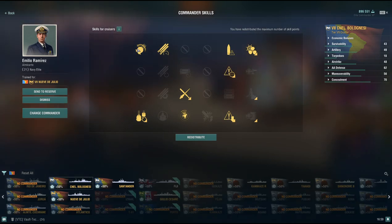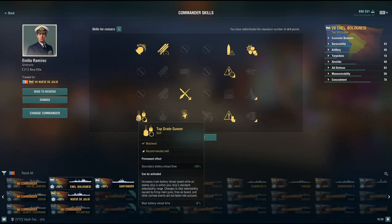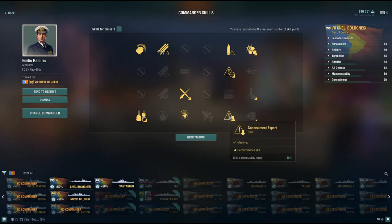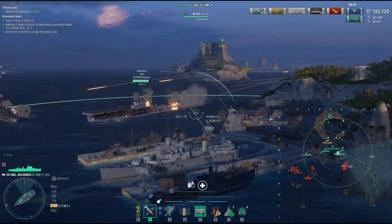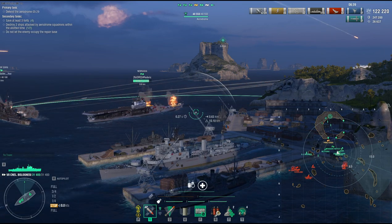The captain build is the exact same for Tier 5, 6, 7, and 8. I use this captain — it's what I think works best. You're going to want Last Stand, Priority Targeting because everyone's going to shoot at you, Adrenaline Rush because you're going to lose health, and Top Gunner is really good. Radio Position Find (RPF) is fantastic — I've really noticed in this line it helps to see where destroyers are and who's spotting you.